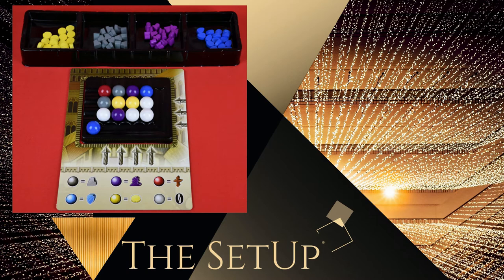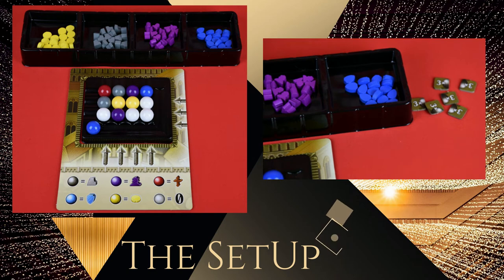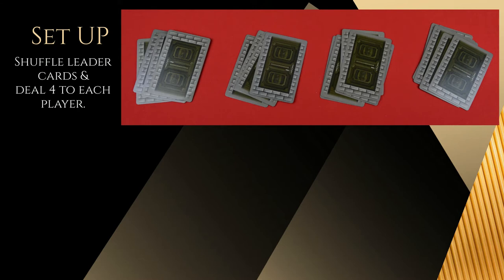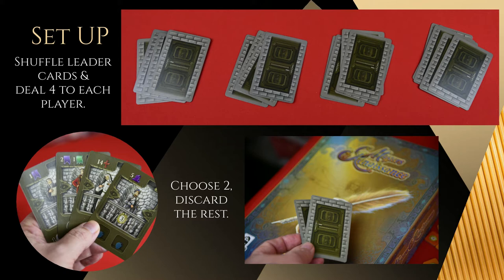Place the resources adjacent to the market board and place the three times tokens next to the resources. Take the 16 leader cards and shuffle them. Deal four to each player. Players will choose two of these leader cards to keep, discard the rest back to the box, and keep the leader cards face down for now.